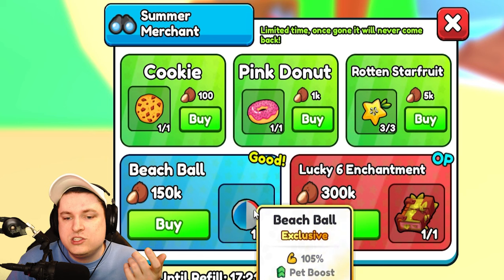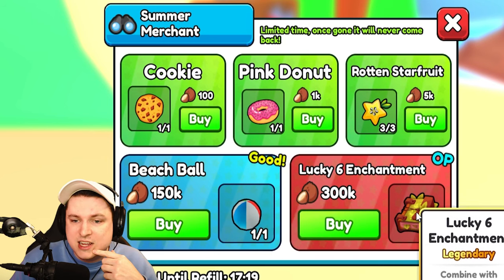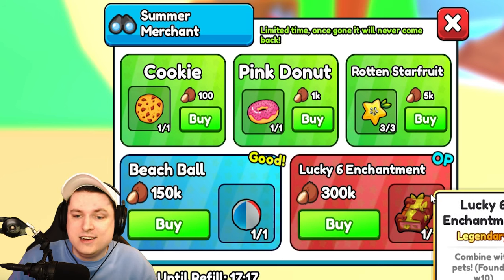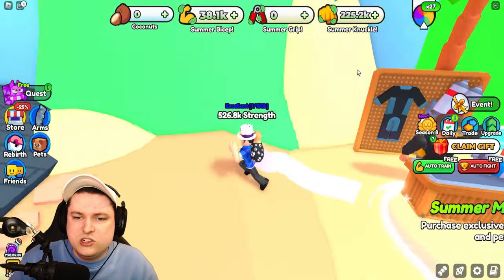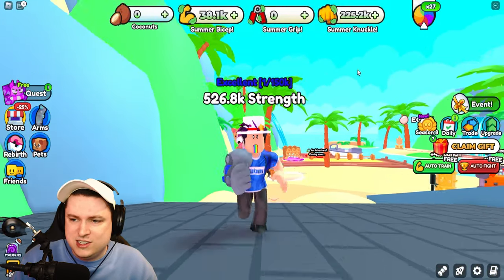There's a merchant — let's quickly check that out. Using the coconut currency there's a new beach ball with 105% lucky six. Not bad. Some fruits as well. They changed the way that pet experience works nowadays.